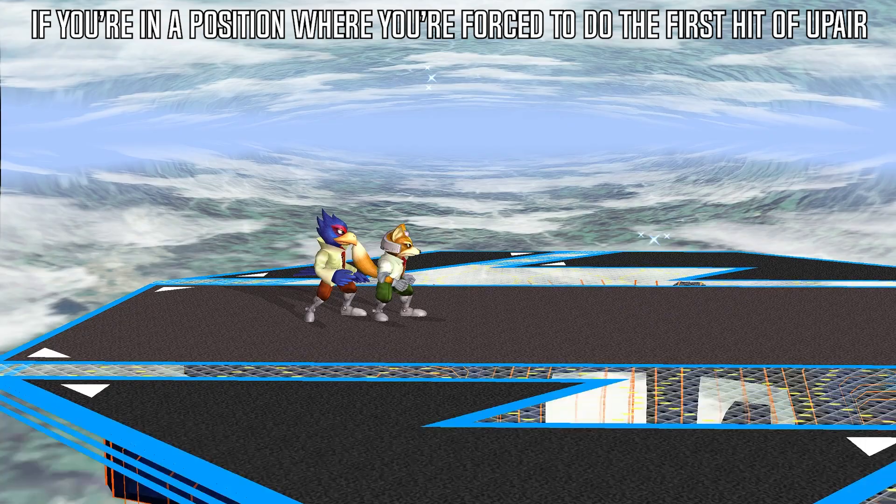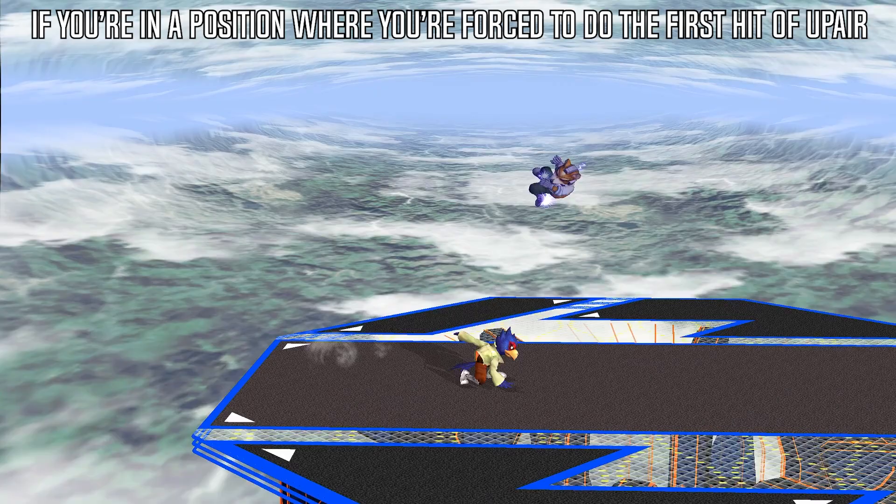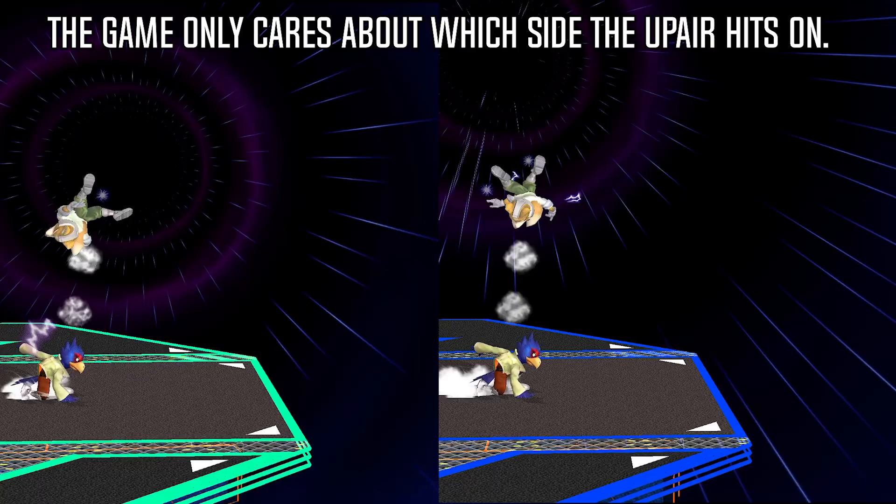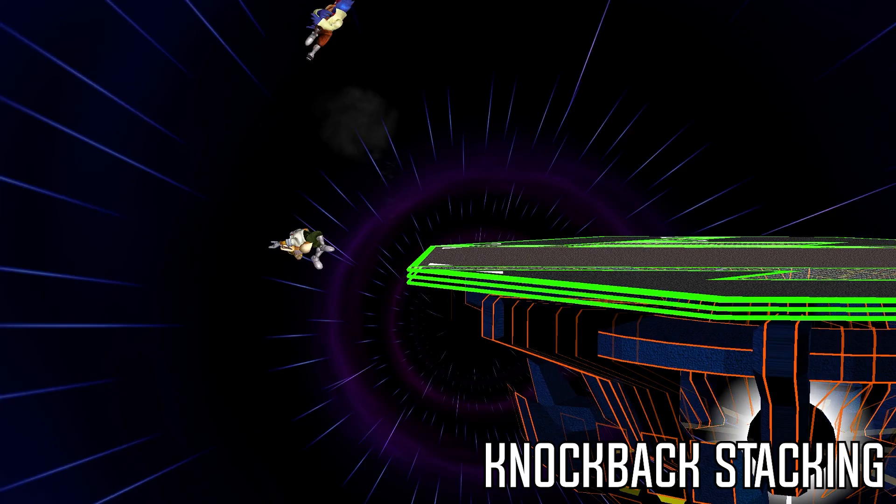Now, instead of being sent straight up, he gets to center and you can't follow up on the combo. If you're in a position where you're forced to do the first hit of up air, then your best bet is to do a full drift dash jump towards the side you want to hit on and hit as late as you can. Luckily, Falco's second hit of up air is really distorted from the first hit, so as long as you're very actively trying to do the second hit only and spend some time practicing, you should be able to consistently land it. Also good to note that the direction Falco is facing doesn't matter — the game only cares about which side the up air hits on.